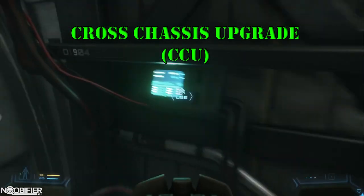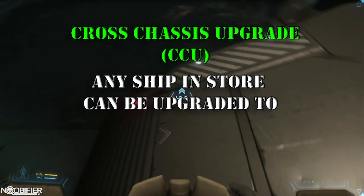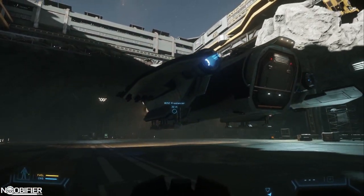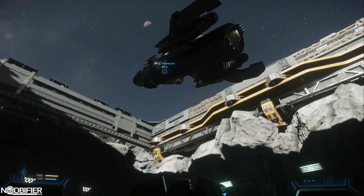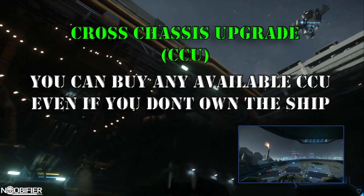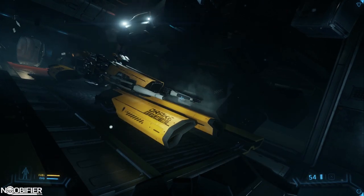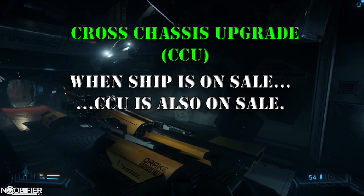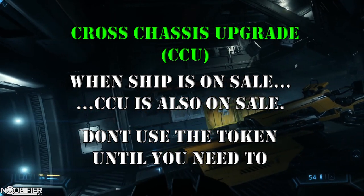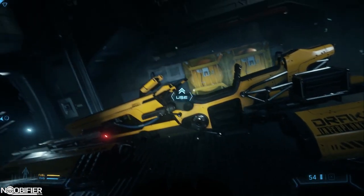Now on to a cross-chassis upgrade, or CCU for short. Any ship available in the store will also be available for a CCU. You may CCU up from any ship to a ship that's equal or higher in value. For example, the Aurora LN can be upgraded to an Avenger Titan, but you can't downgrade an Avenger Titan to an Aurora LN. CCUs are available on the website in the store tab under upgrades. You can buy a CCU for any ship regardless of whether you own that ship or not. Limited ships are available periodically throughout the year as part of special events — the military sale and the anniversary sale. When limited ships are on sale, so are the CCUs to those ships. Once you've bought a CCU, you don't need to use it right away. This is great if you are upgrading from a flyable ship to a concept ship — you can keep the CCU and apply it after the target ship hits hangar or flight ready.